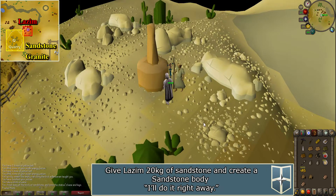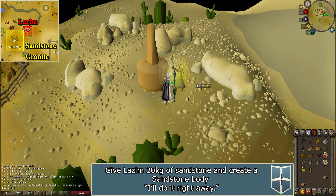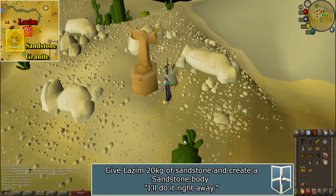Talk to Lazim again and say 'I'll do it right away.' This time you'll have to give him 20 kilograms of sandstone. Talk to him and go through the same prompts as before. He'll give you a 20-kilogram block. Use your chisel on it to create a sandstone body and attach it to the sandstone base, then use your chisel on the statue to refine it.